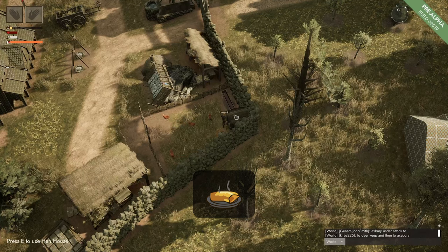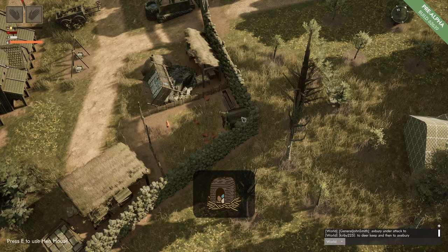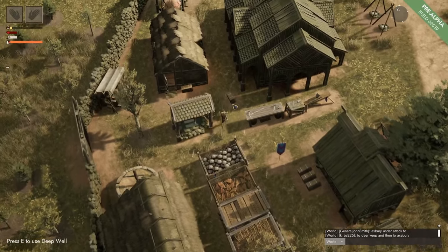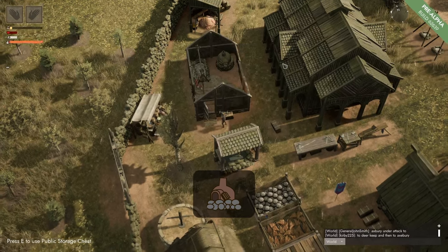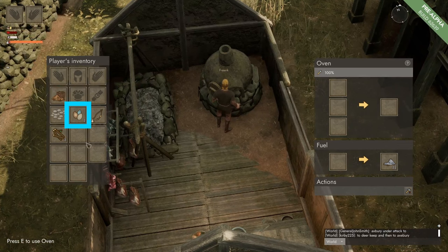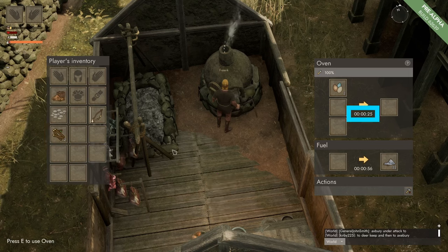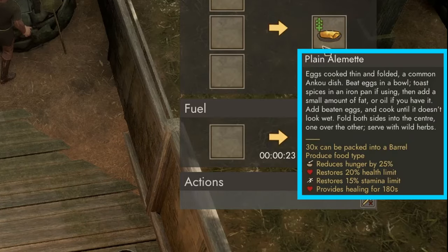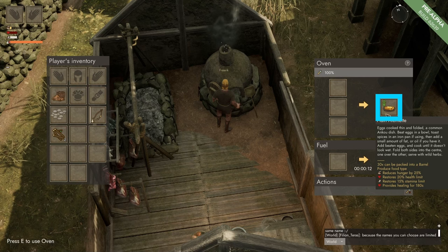Oven Recipes. To make the plain element we need two eggs. We grab them from the hen house by pressing E to open it and right clicking on two eggs. With the eggs we run to our cook house, grab some fuel, come to the oven, press E to open it, and right click on the chicken eggs so they go into the production tab. We left click on one of the branches to provide fuel, and in 30 seconds we will create a plain element. At maximum it reduces hunger by 25%, restores health by 20%, restores stamina by 15%, and provides healing for 180 seconds.